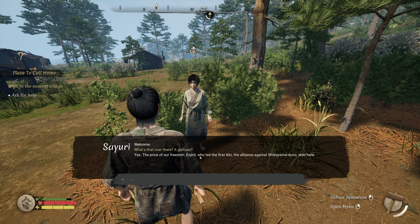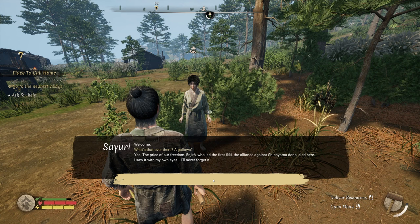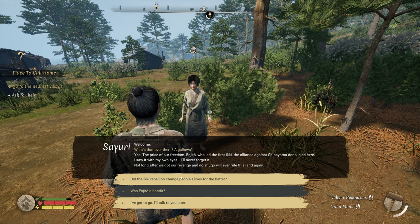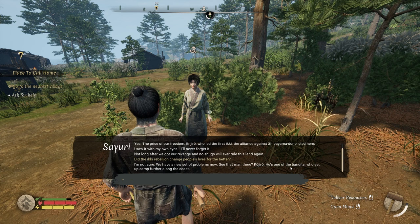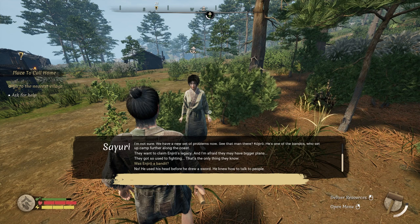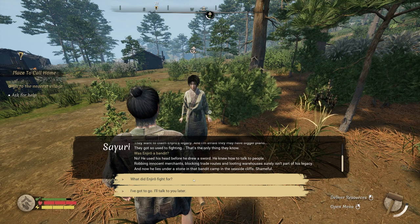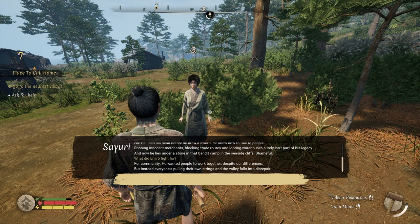What's that over there — a gallows? Yes, the price of our freedom. Enjiro, who led the first Iki — the alliance against Shibayama Dono — died here. I saw it with my own eyes. Not long after, we got our revenge and no Shugo will ever rule this land again. Did the rebellion change people's lives? We have a new set of problems now. See that man, Kohiro — he's one of the bandits who set up camp on the coast. They want to claim Inhiro's legacy, but they got so used to fighting that that's the only thing they know now.